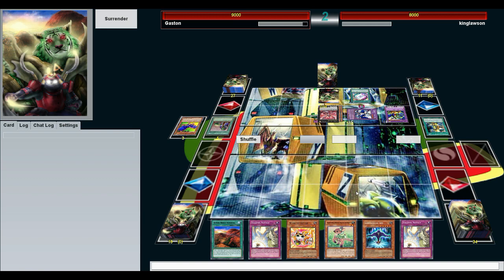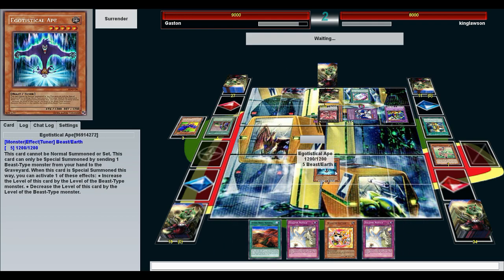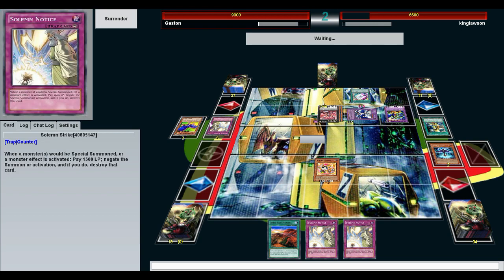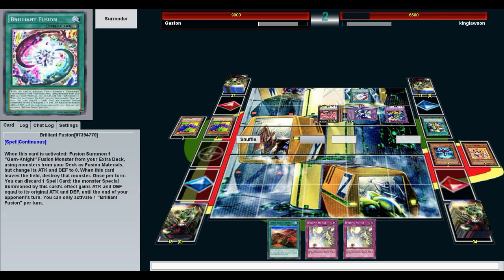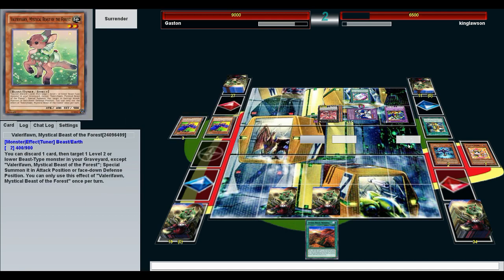Kind of screwed. So I can special summon this by discarding a beast and raise or lower its level by the discarded monster's level — this is the other main way we use all these level 2s. I'll normal summon my Wind-Up Kitten. He had the Solemn Strike too. I can't really do anything about this — I don't think any deck could.